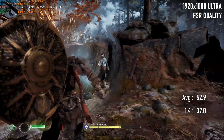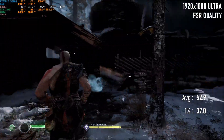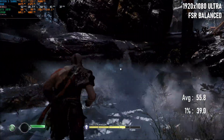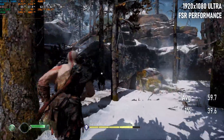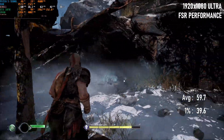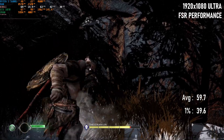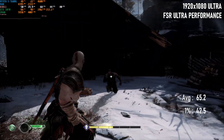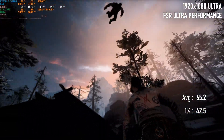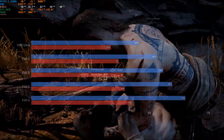FSR quality brings the average over 50fps, though sadly it still can't bring the 1% score back above 40. Even balanced doesn't do the job here — FPS are now 55 on average and still drop into the mid-30s on occasion. FSR performance is perhaps the closest 1080 ultra comes to the performance of 1080 high, averaging a hair below 60fps, with 1% lows still scraping under 40. To get a 1% low above that requires the ultra performance setting, and at that point one has to wonder why you picked the ultra quality preset in the first place — this doesn't look particularly ultra.